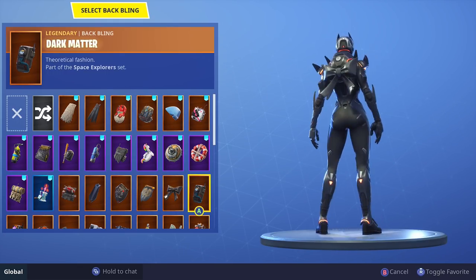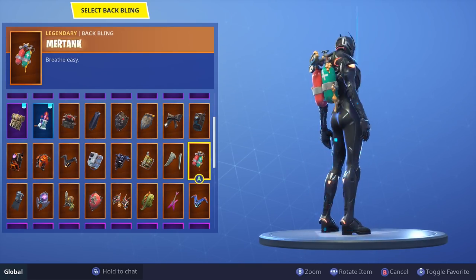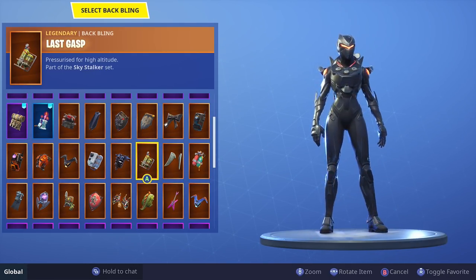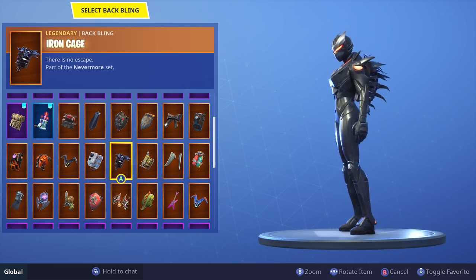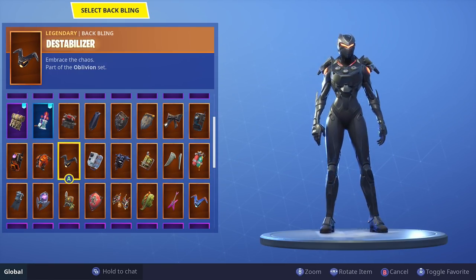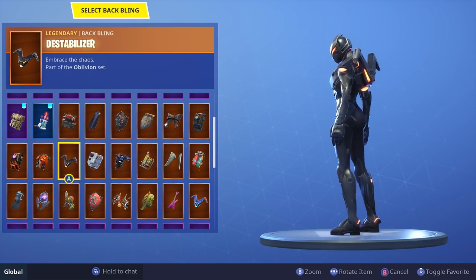Cuddle Bow — Dark Matter doesn't look terrible, we're taking that, really feeling it. I think that looks pretty cool as well. Iron Cage looks good on a lot of outfits, and it's one of my favorite back blings, so obviously I'm going to think it looks cool. This is the original back bling. Destabilizer doesn't look bad with it — it goes well together.